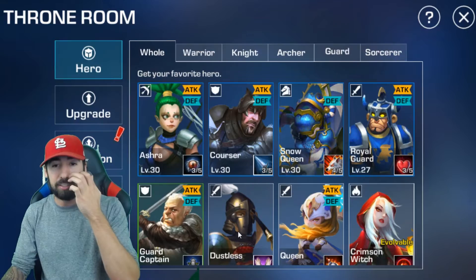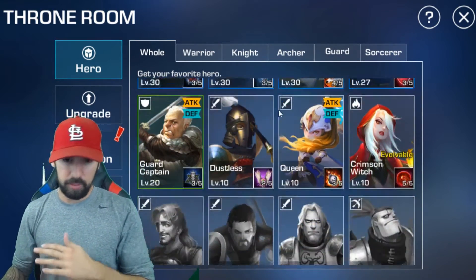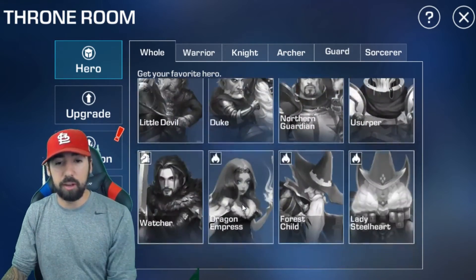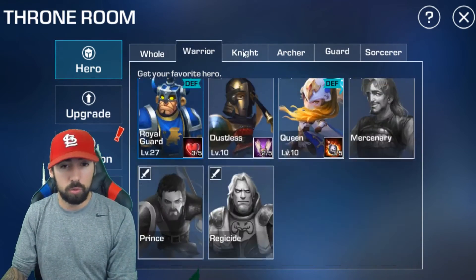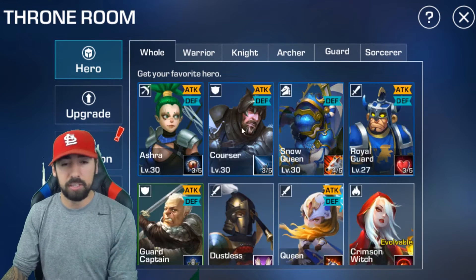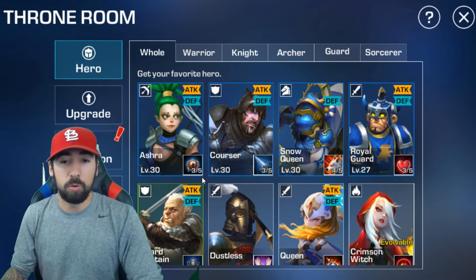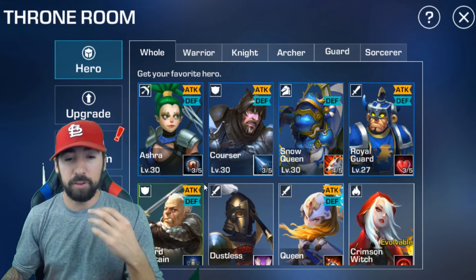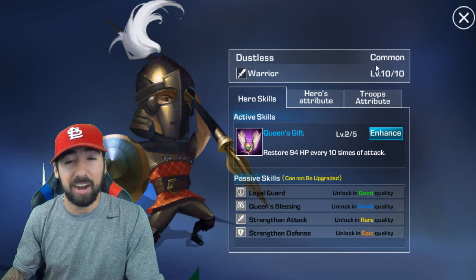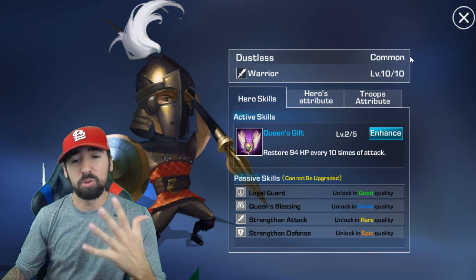Let's go ahead and get into your heroes. You have it click 'all' and it shows every hero, or you can go to warrior, knight, archer, guard, sorcerer, etc. I keep mine on 'all.' When you first start you're going to have heroes that are for the most part just common — your normal common heroes.